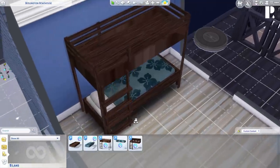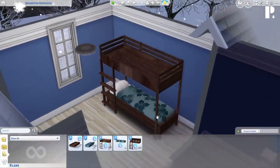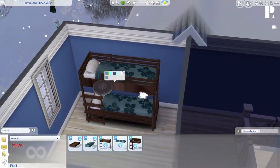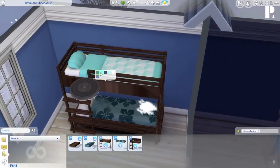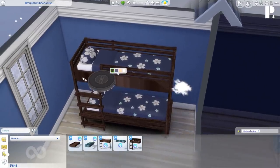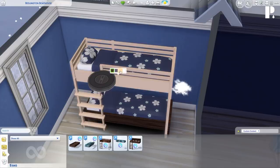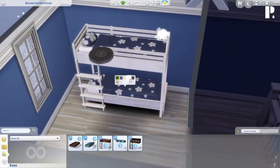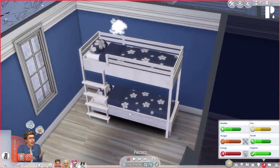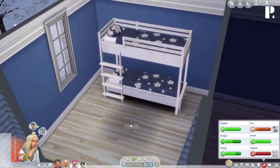And of course here is the top mattress — this is going to be so cool. Let's see the variants: we have a lighter blue, light pink flowers, blue polka dots. We're going to go with this one. We can also change the frame color — dark wood, blue, tan, and white. I'm going to go with the white. That looks so freaking cool! Alright, let's go into the game and see how this works.